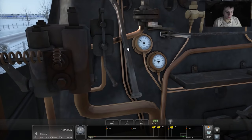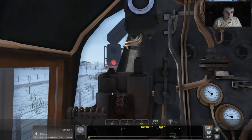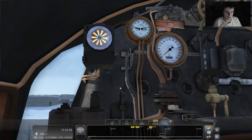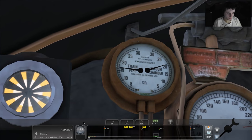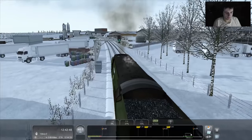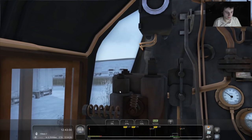Right — a mile and a half away. I'm shutting the regulator. I'll leave the reverser as it is and very gently start to apply the brakes. Not that heavily — I don't want the emergency brakes coming on. We need a little more brake than that. We'll leave it at about 15. We are slowing down. About a mile away now, just under, and there's the station appearing on the map. We seem to be slowing down pretty nicely.